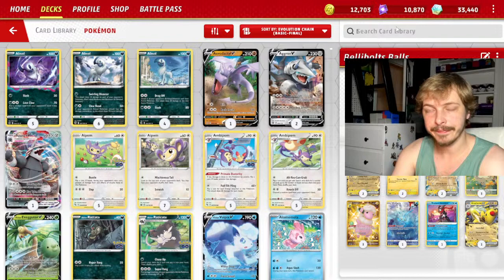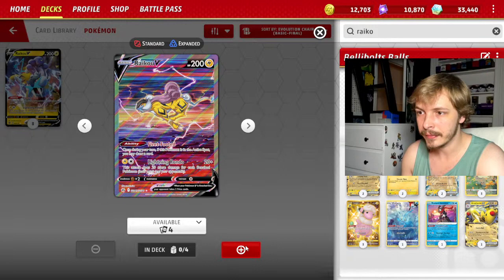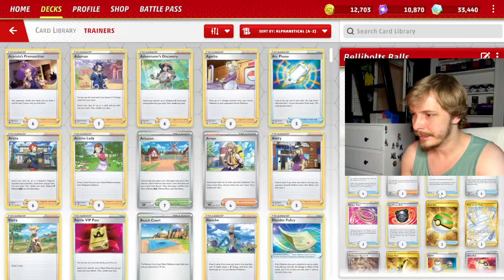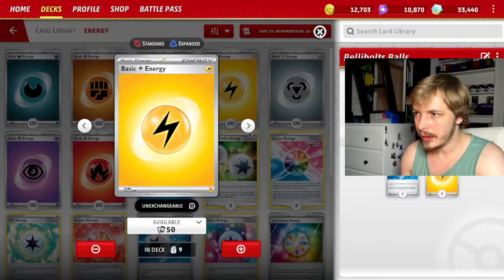Rykel — or something like that — we'll throw one of him in here, he's good enough to play. I need more energy in this deck. Thinking about whether to do 2-9 or 3-8 energy splits. I feel like I should play more energy. Let's get rid of Switch instead — it's still in here for some reason, I must have added it by accident. Let's do two of these — I prefer to play with a little more energy than normal.